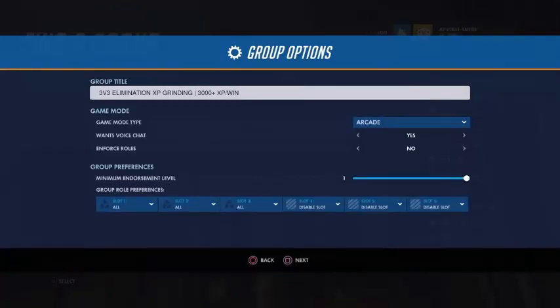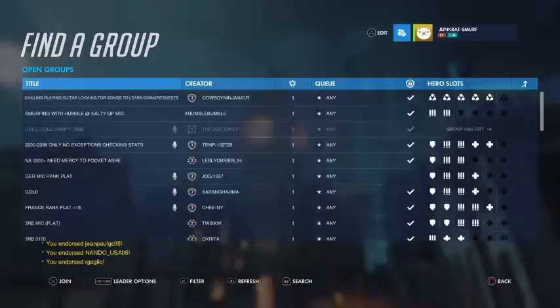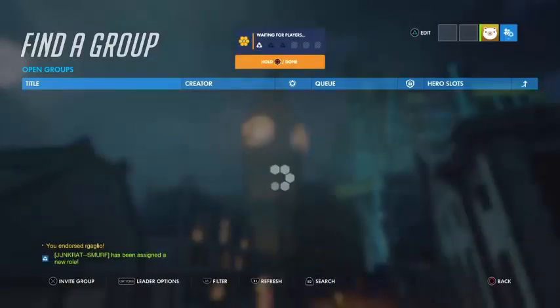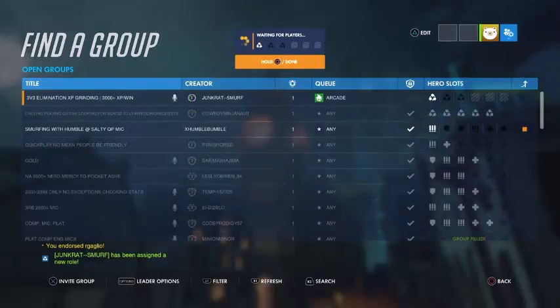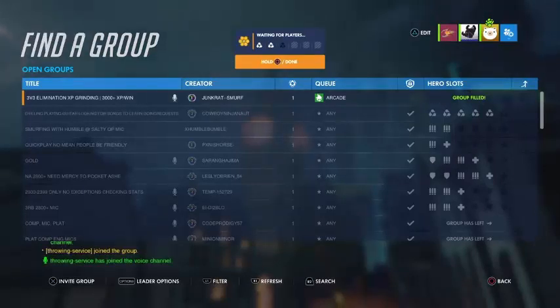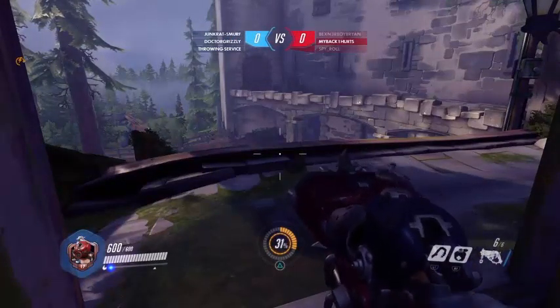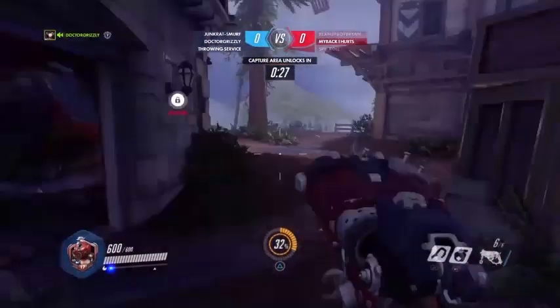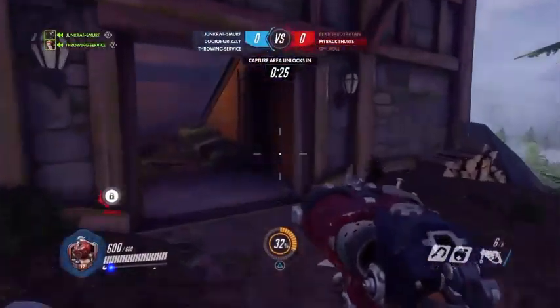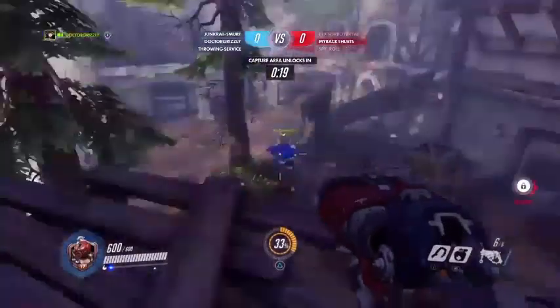Playing with a group gives you more XP — that extra group bonus. If you can't get two people, at least play with one other person. Let your teammates know the match needs to finish before six minutes. Try to find good, reliable teammates so you can win consistent and consecutive games, because consecutive games give you more XP. When a match finishes, don't leave — wait for the timer so it takes you into another game automatically.